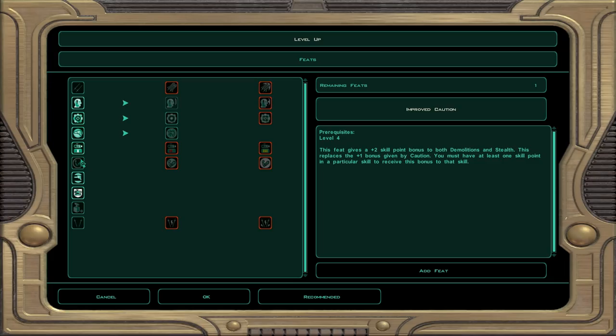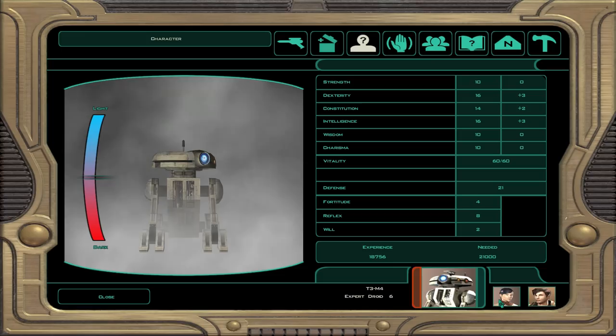We could give him more health or take Demolitions as a class skill, which would be useful but probably only for this section. I'll just give him Gearhead — one purpose and one purpose only: to be the ultimate hacking machine.